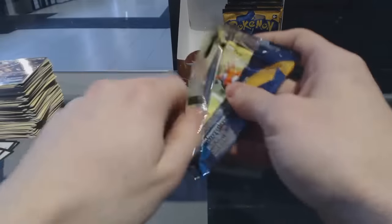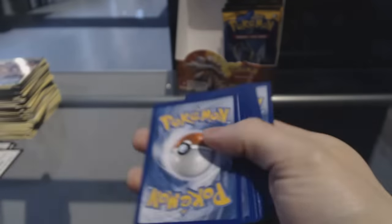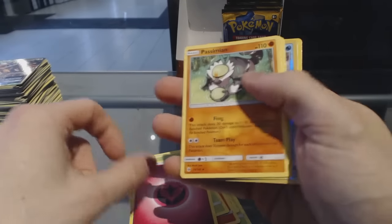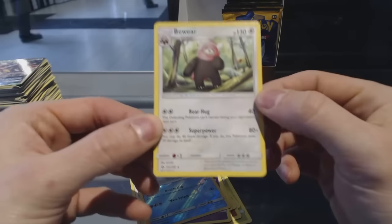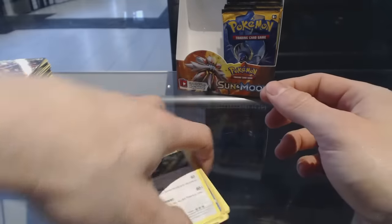So three GXs so far — not bad. Only halfway through the box. Pack seventeen: Parasphero, Litten, Yungoos, Surskit, Energy, Passimian, Pokemon Catcher, Golbat. We've got a Reverse Holo Poliwhirl, and Bewear. Bewear.